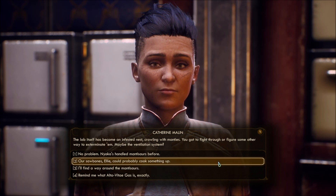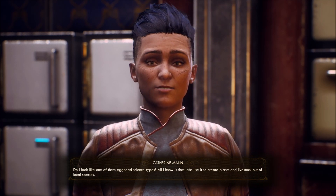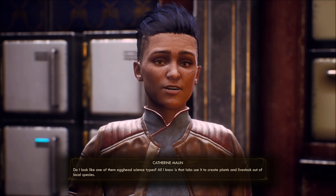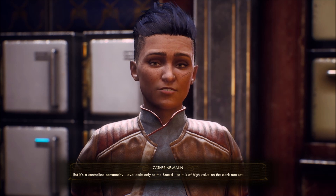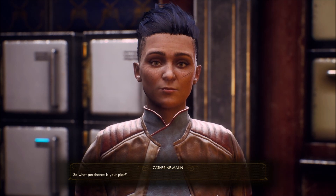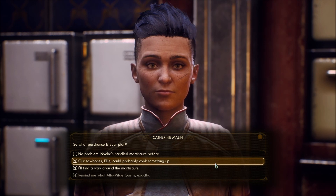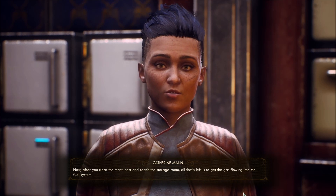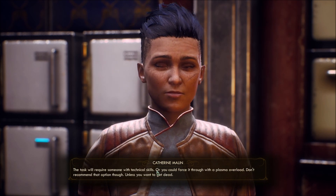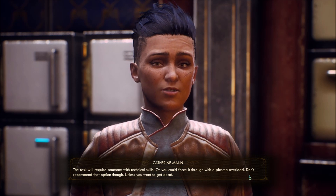Okay, so apparently we're taking Ali for this job. Do I look like one of them egghead science types? All I know is that labs use it to create plants and livestock out of local species. But it's a controlled commodity, available only to the board, so it is of high value on the dark market. The task will require someone with technical skills, or you could force it through with a plasma overload. Don't recommend that option though, unless you want to get dead.